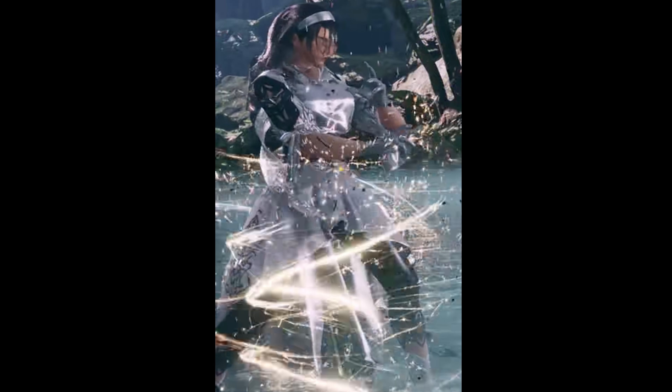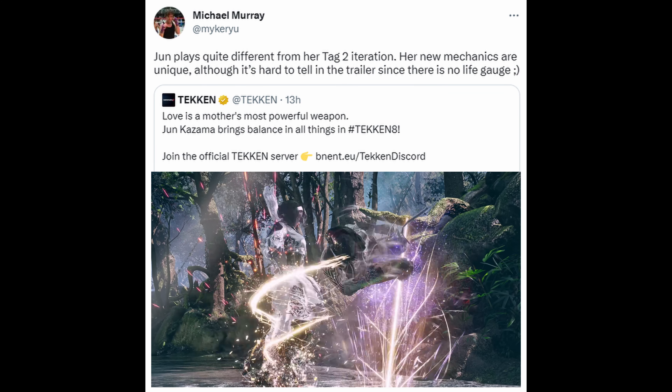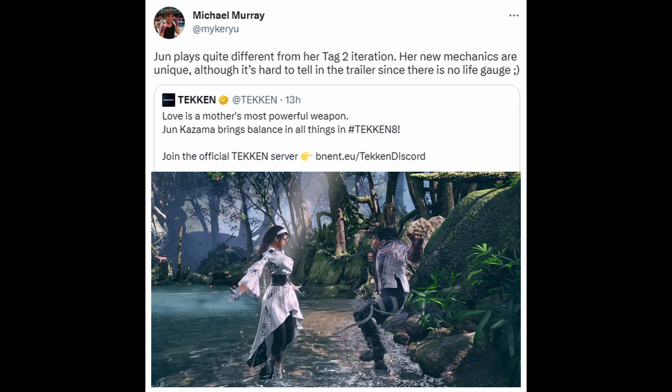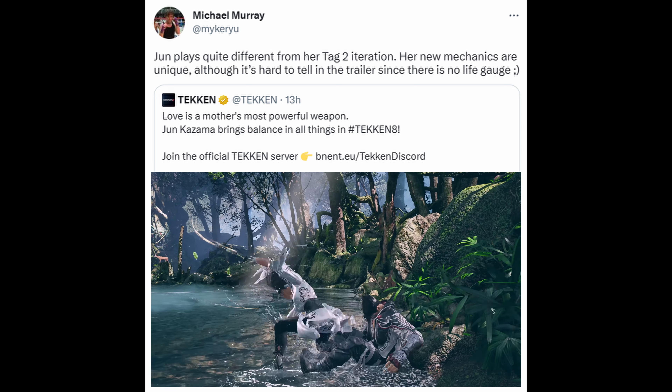In T8, Jun has a new stance that I call Con. Now whether that means Concentration, Consecration, or Constitution, it doesn't really matter because I'm using it as shorthand. What we do know is that Con will allow Jun to recover health. Now whether this is recoverable gauge or real HP, we still don't know. But it will be a major part of her game, as shown in the trailer.